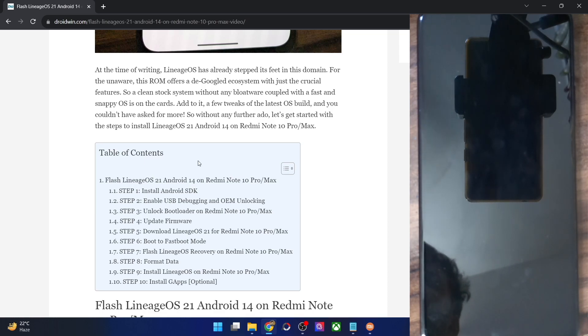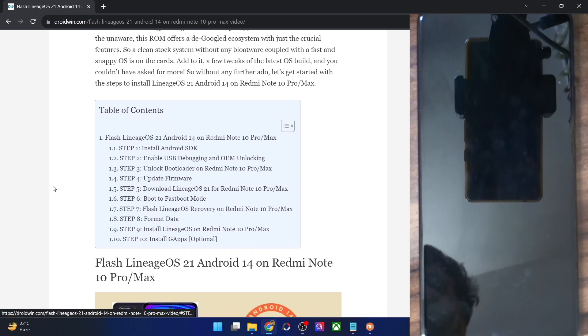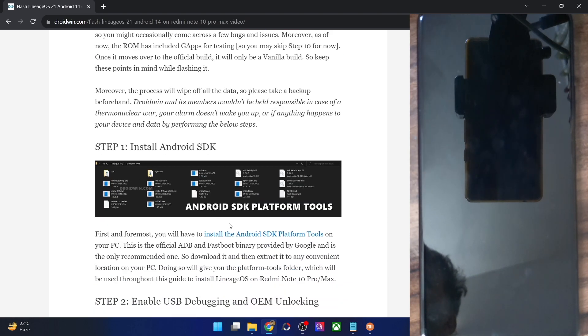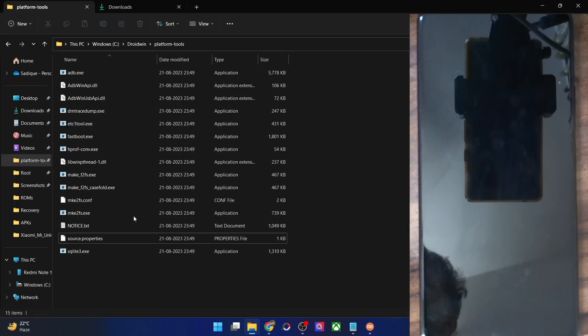First, you have to download the Android SDK Platform Tools — this is the official ADB binary provided by Google and is required to execute ADB commands. Get it from the guide and extract it onto your PC. You can extract it anywhere; in this case it's been extracted to the C drive.